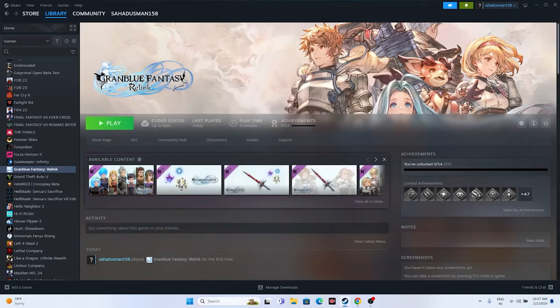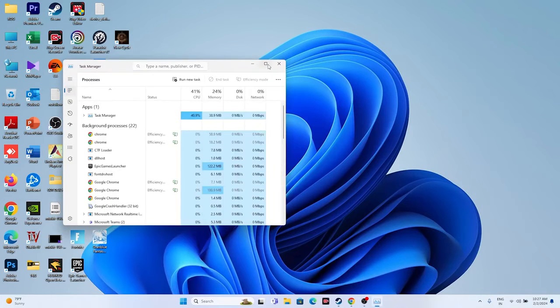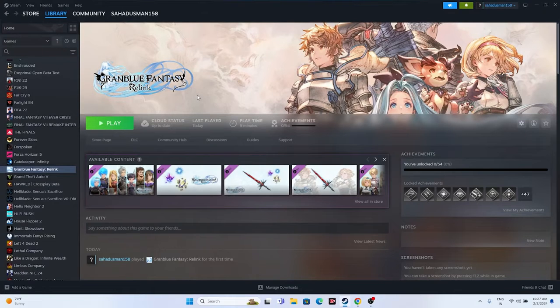Next, close all overlay applications. Right-click the Start button and open Task Manager. Since Granblue Fantasy Relink is around 100 GB, having other things running in the background can cause crashes. Close Discord, RivaTuner, MSI Afterburner, and similar overlay or overclocking applications, as these are a main reason for crashing issues. Then try launching the game.